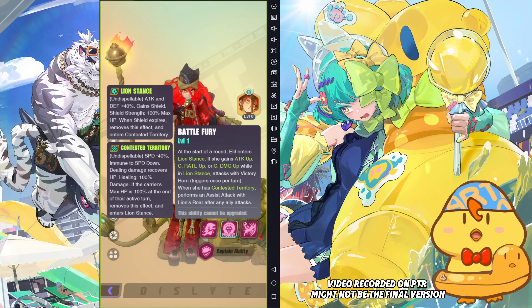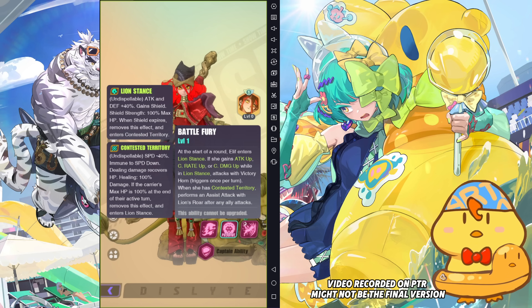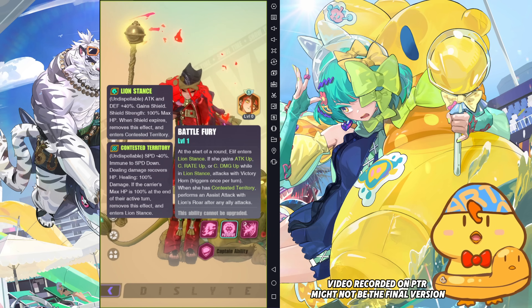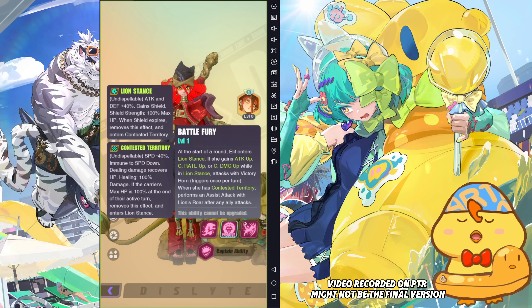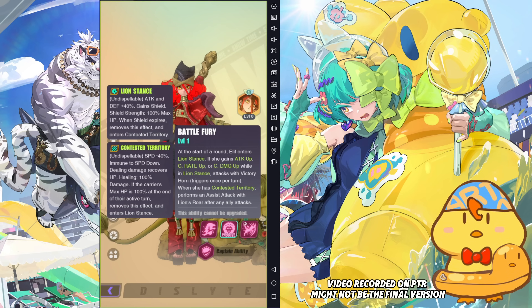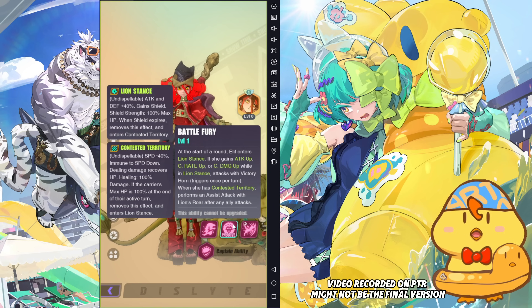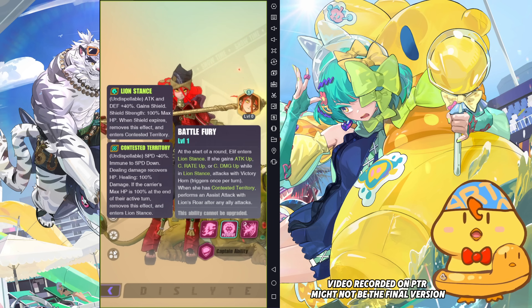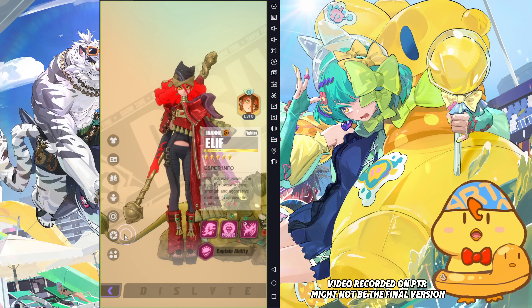So this is how she rotates her buffs. If she gains attack up, crit rate up, or crit damage up while in Lion Stance, she will follow up with her S3 Victory Horn assist attack — it triggers once per turn. This can be triggered by refreshing the buff; even if she already has attack up, applying another attack up from another source will still trigger it, as long as Victory Horn hasn't been triggered yet that turn. But if she's in Contested Territory, she performs an assist attack with S1 after any allied attack, which basically makes her like Yinchuan — but Yinchuan is always consistent as long as the target has third eye seal. For Elif, it needs to be in Contested Territory unless she reaches R6.